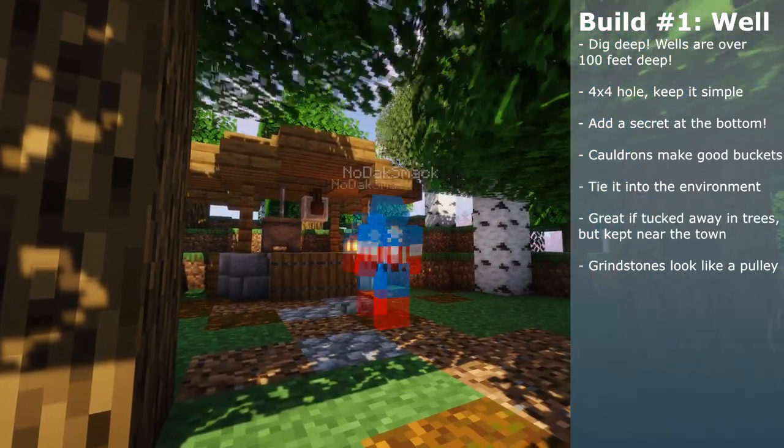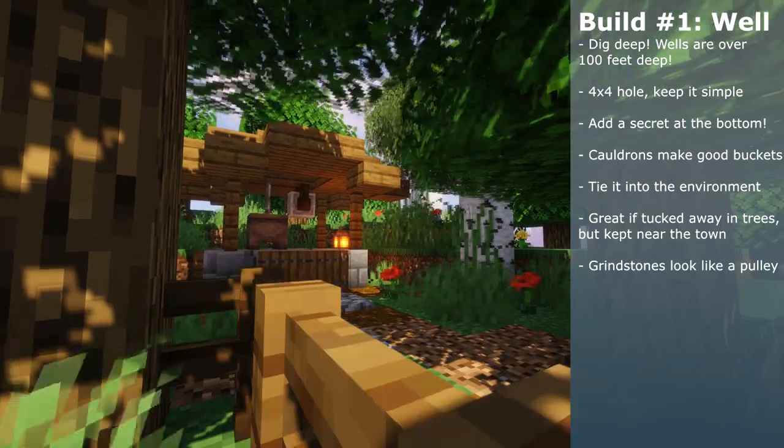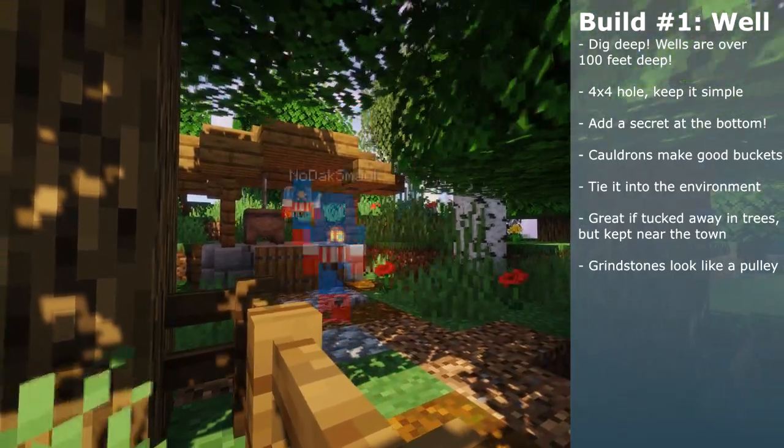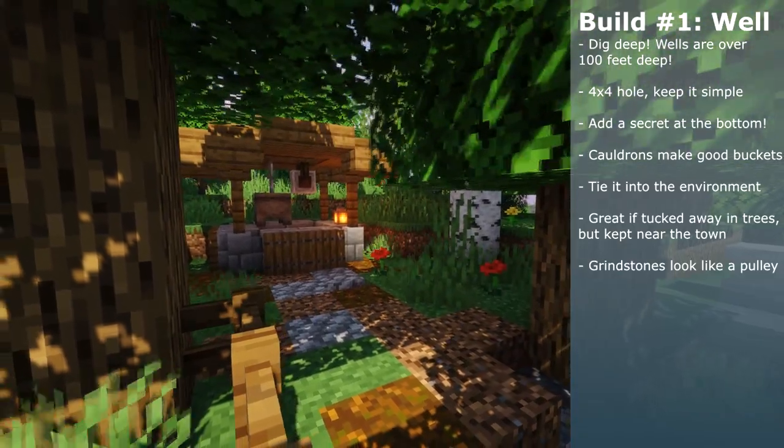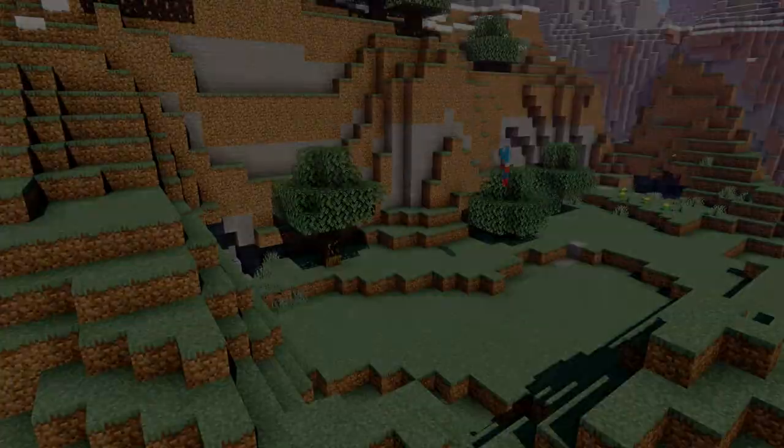These builds can be anything — a natural structure, some spruced up terrain, a forgotten shrine, a wagon on the road, ruins, docks, you name it. You can put them on the side of the road, in the center of a geographic feature, or hidden away.